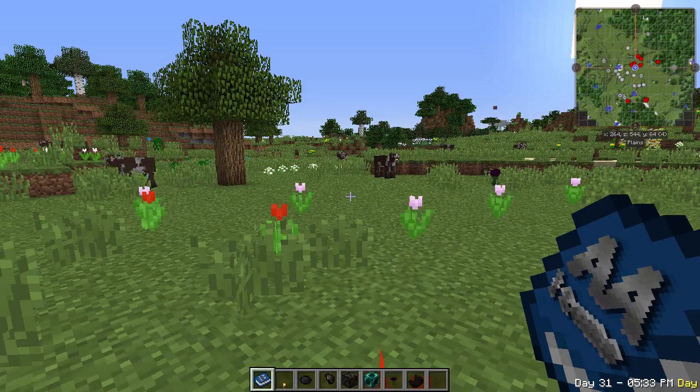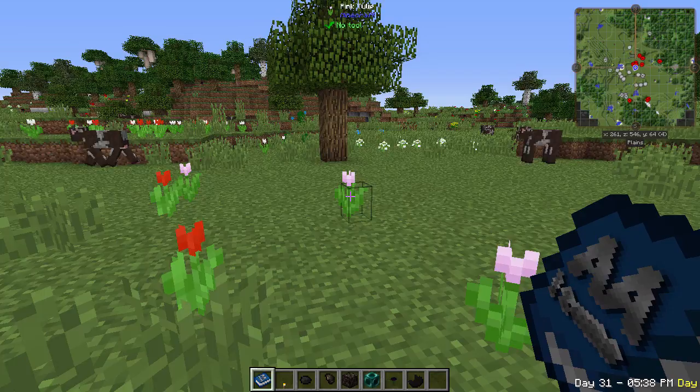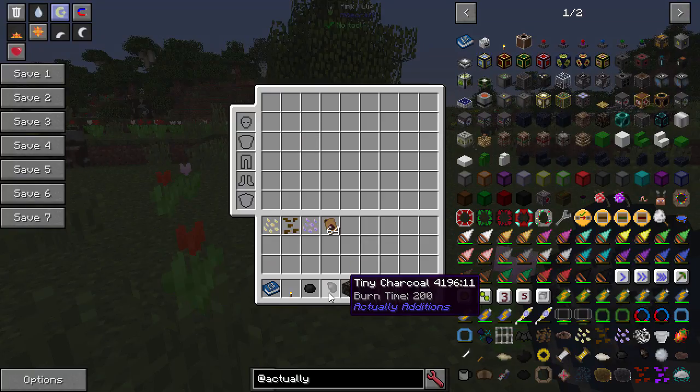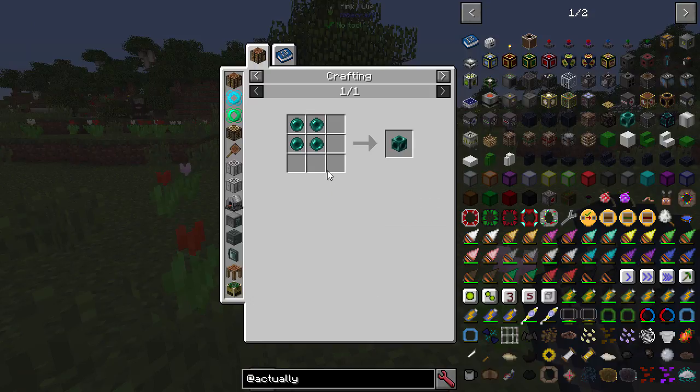Starting simple: in the world you'll find tiny coal and tiny charcoal, each giving you eight pieces that burn one item each — much more efficient. You can also craft charcoal into a block of charcoal, which is missing from vanilla Minecraft. There's also a block of enderpearl that lets you store four enderpearls as a decoration block.